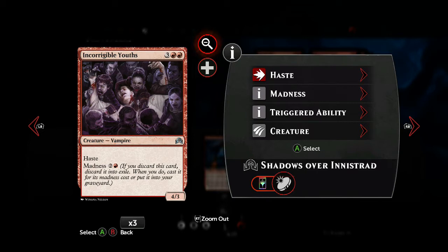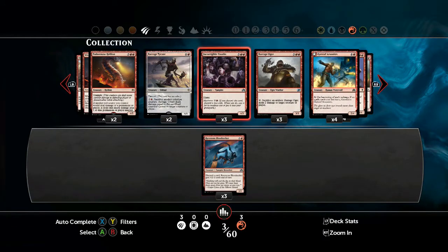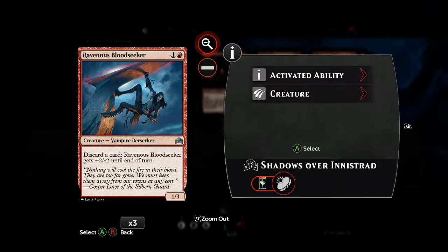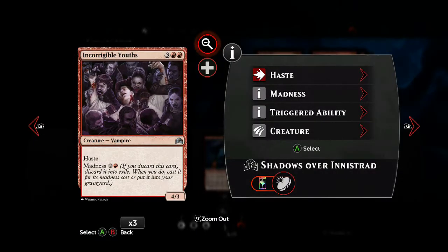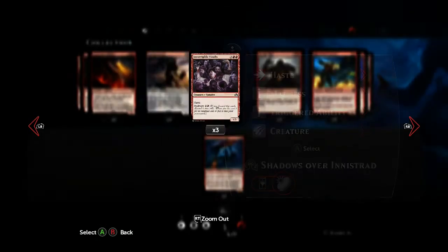You can see it has quite an expensive base cost of 5, but discard it and pay its madness cost, and you have a 4-3 on the field for 3 mana. That's nothing to sneeze at, especially if you've got it out by turn 3. These two cards work very well together: playing Ravenous Bloodseeker on turn 2, then discarding this card to pay it for 3 on turn 3, you have a 4-3 on the field with haste straight off the bat.